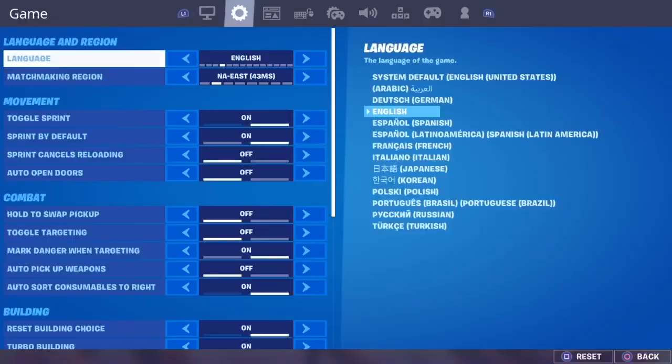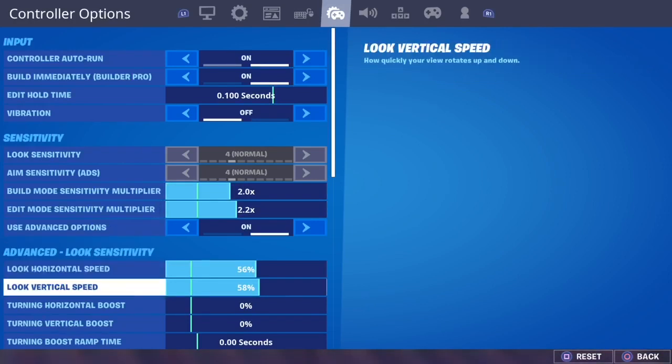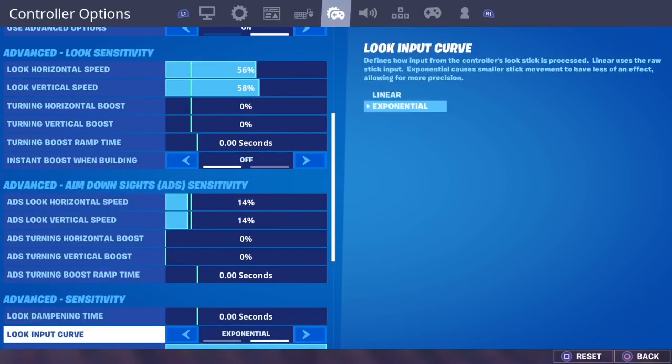These are my Exponential settings. People have asked me in the past what they are. 2.0 for building sensitivity, 2.2, 56, 58, 0, 0, 0. Off. 14, 14, 0, 0, 0. Exponential.